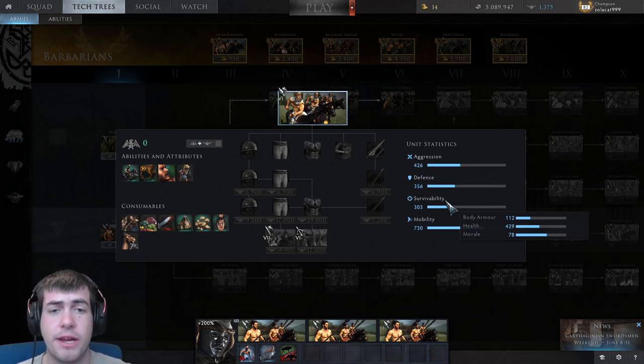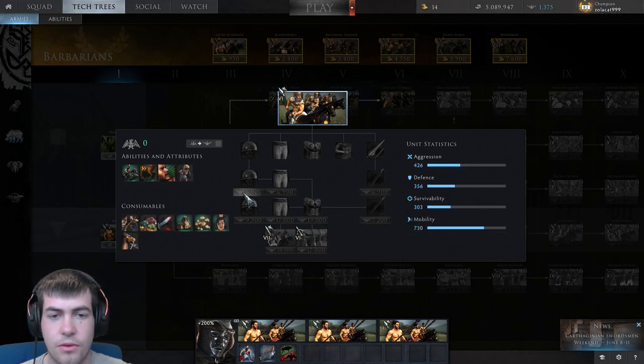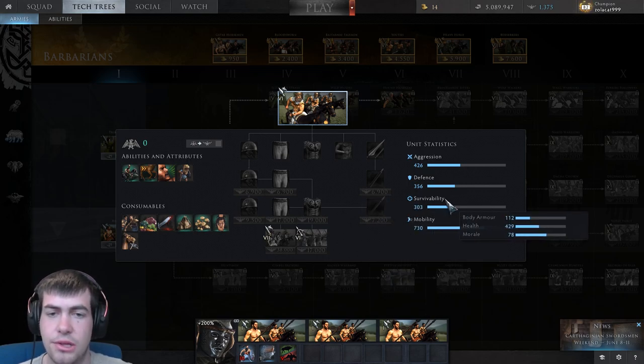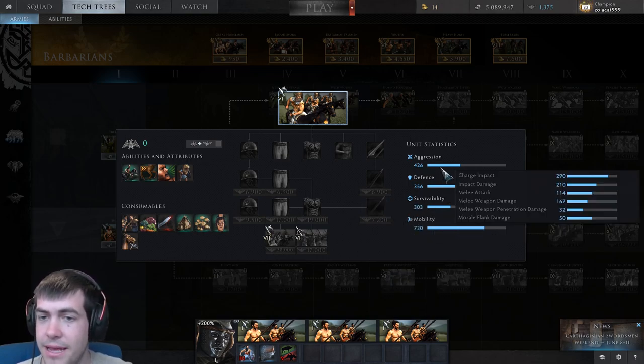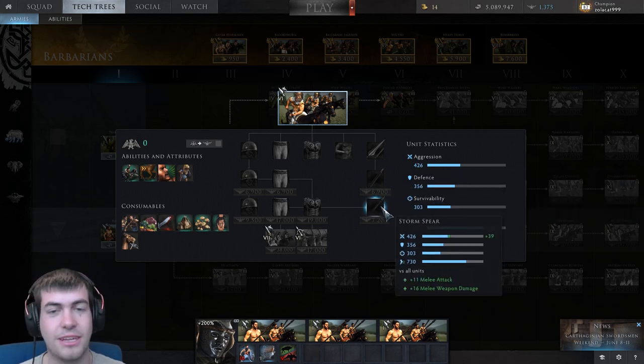There's little to no point in upgrading the armor value of these Gunganir Chargers because you're so far behind on reducing the amount of damage. Everything that's going to hit you is just going to do a disproportionately large amount of damage. Their melee weapon damage is actually pretty low as well — that's why they're just a terrible unit.